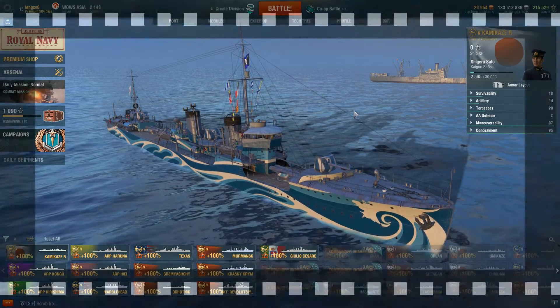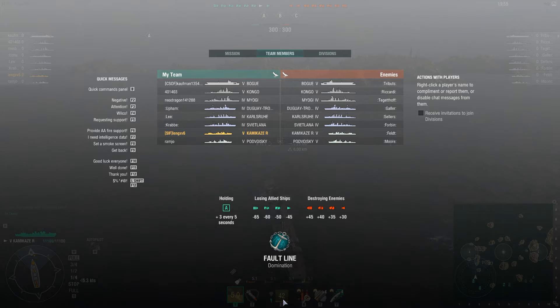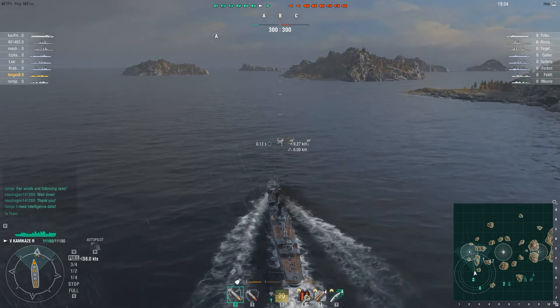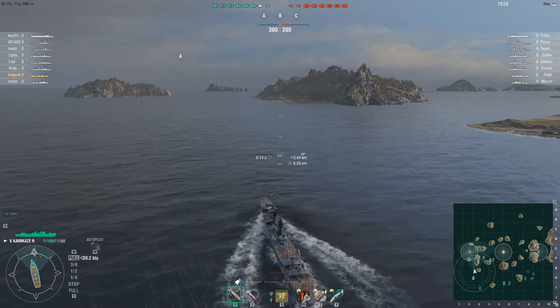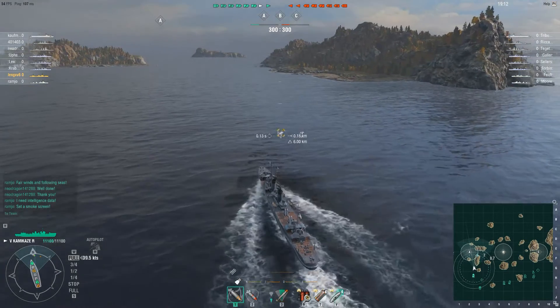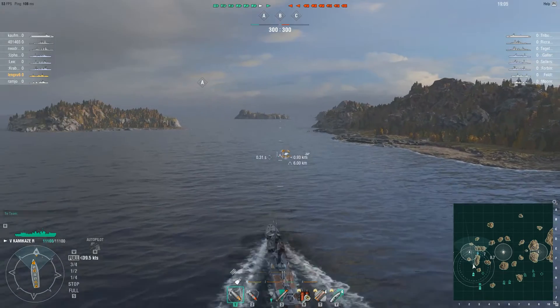We'll hop into a co-op battle and see how well this thing actually works. Alright, here we go. We've ended up with an aircraft carrier - no big deal. The Kongo and Miyagi are going to be a problem, but the Katsuro and the Svetlana are going to be real problems. Normally bots tend to go down the middle area, so hopefully they can get over to cap A. Her torpedo tubes are reloading at the moment.